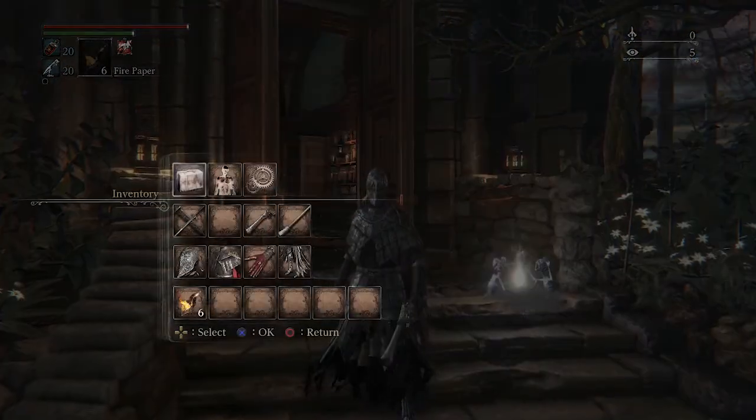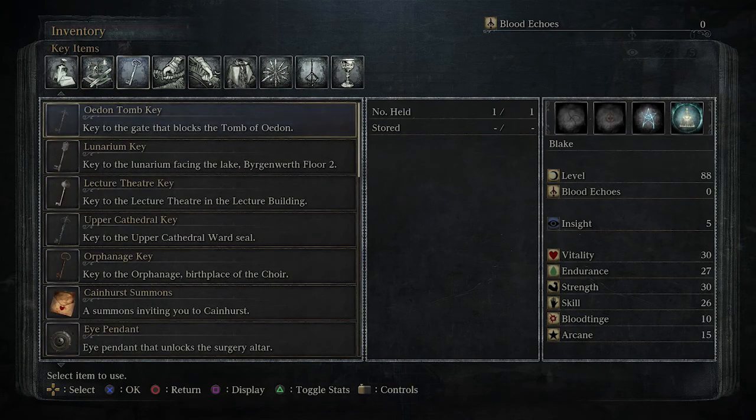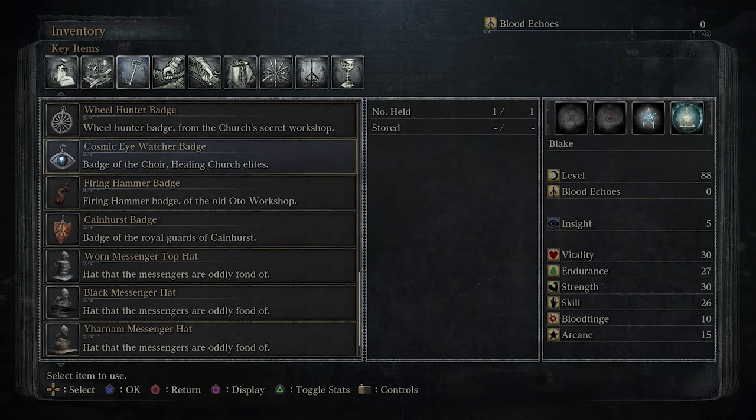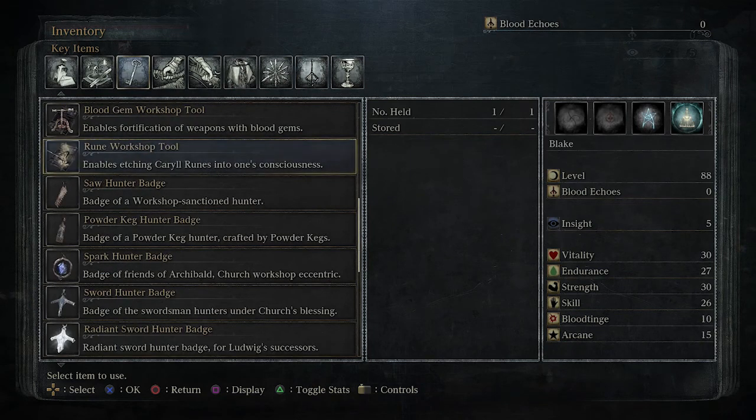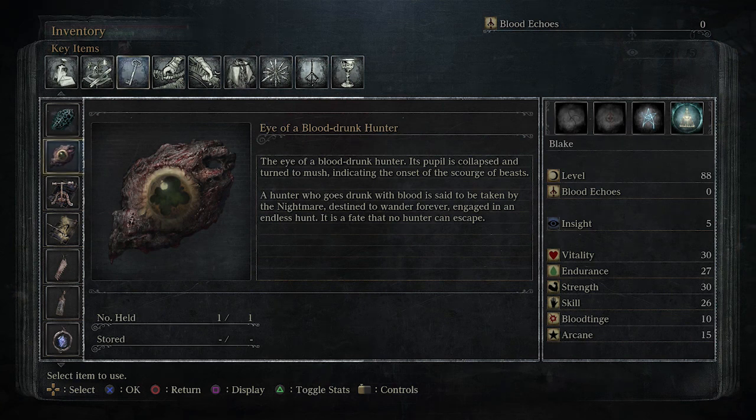First I'll show off the item you get to access the DLC. It is the Eye of a Blood-drunk Hunter. Its pupil is collapsed and turned to mush, indicating the onset of the Scourge of Beast. A hunter who gets drunk with blood is said to be taken by the nightmare, destined to wander forever engaged in an endless hunt — a fate that no hunter can escape.